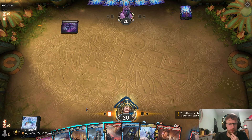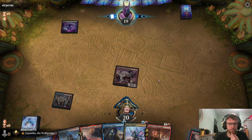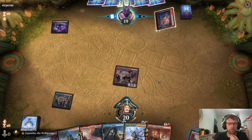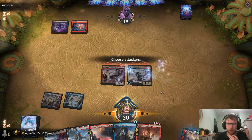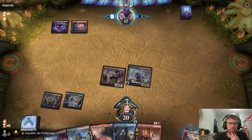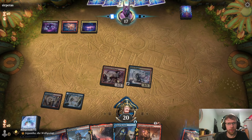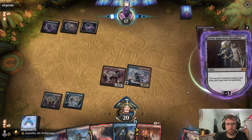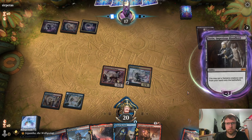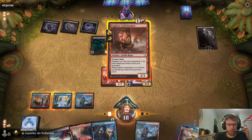Okay, we had a little bit of a weird connection thing going on but we're now in the game. The opponent's playing some sort of Orzhov or Rakdos deck — actually, they're playing the Vampires deck. Let's see if they have the combo. Okay, it's not a Vein Ripper — that's good news. Let's play Fugitive Codebreaker.